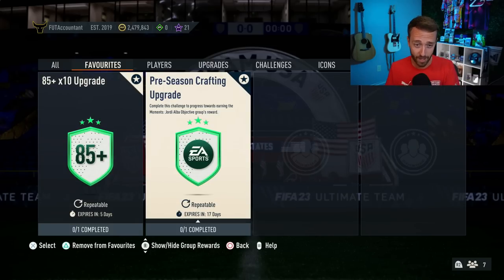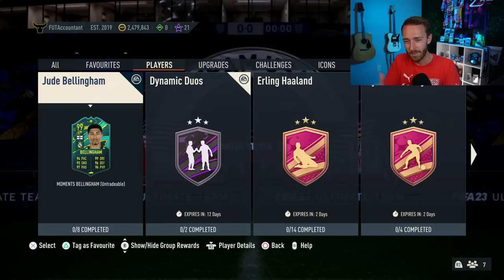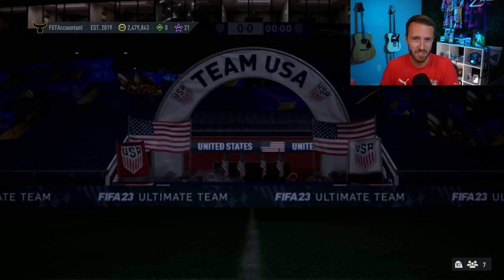We've got a crafting upgrade for the Jordi Alba which is fantastic — it's nice endgame content. It's kind of just like a continuation of footies, but with the lesser number of cards in packs, it's still a little bit lesser hyped. I do love the new era — I love that you can get FC 24 rewards. I keep saying FIFA 24 — I've got to get used to saying FC 24.